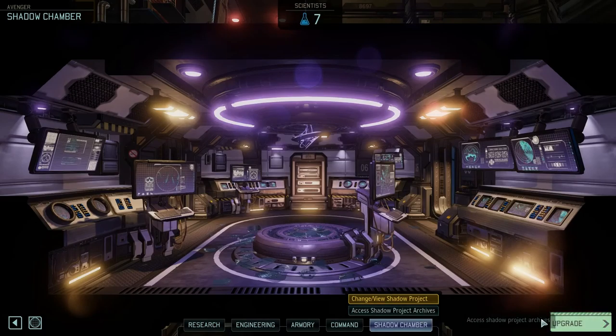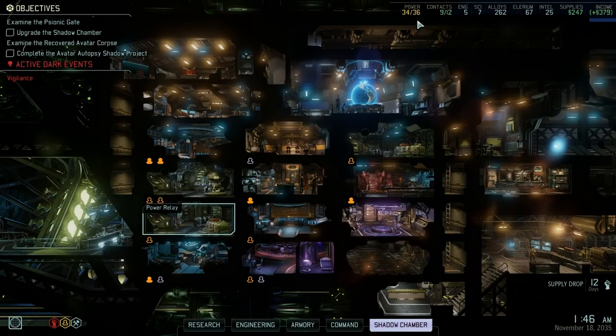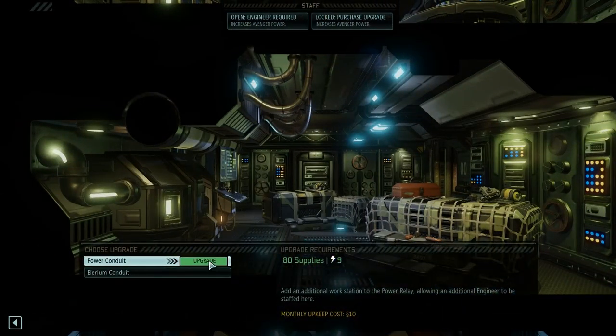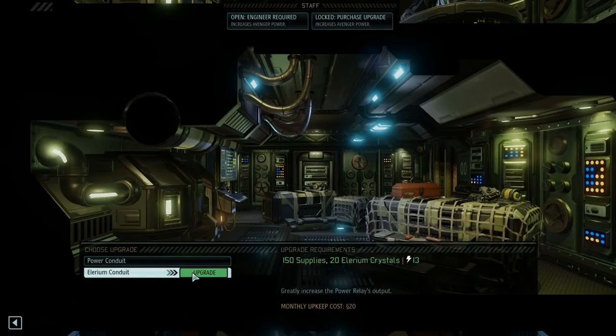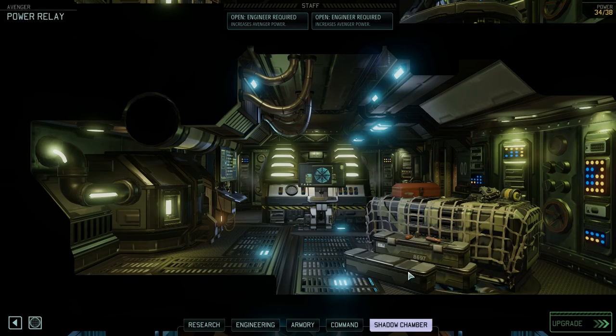How do we do that then? Upgrade. Insufficient power — so we need four more power. How much do we have? 36. Maybe we can upgrade one of our power relays? Power conduit — greatly increase the power relay's output. Or this one, which gives us nine more power. We don't actually need that much more power yet, so I'm going to use that.